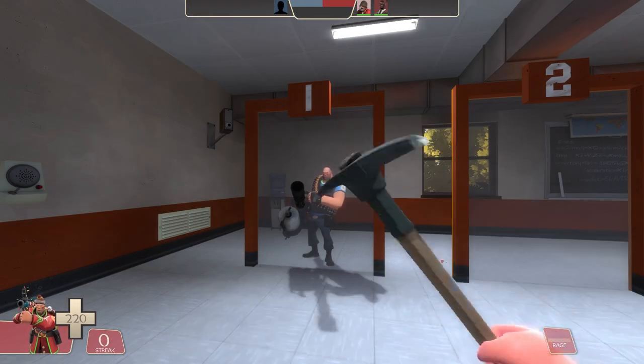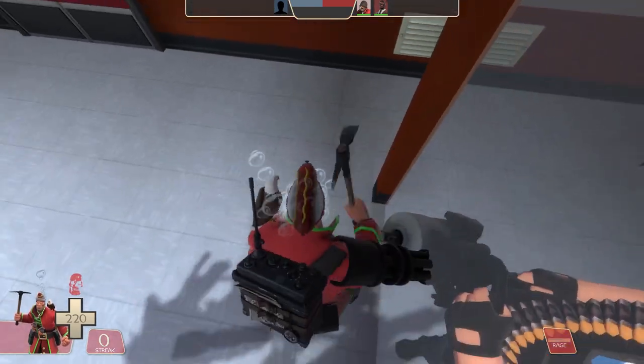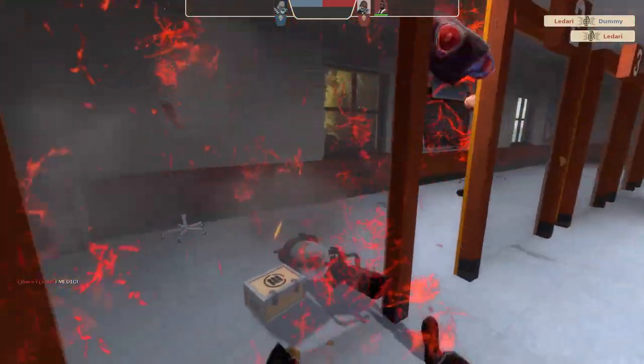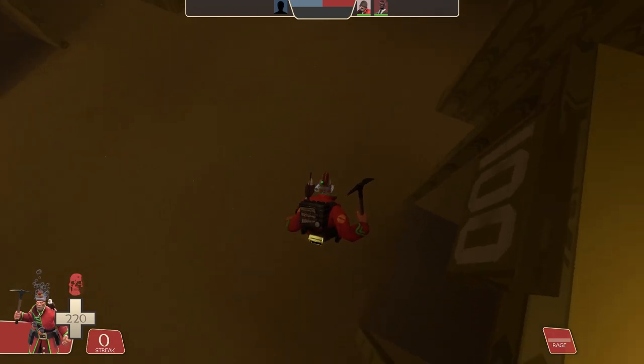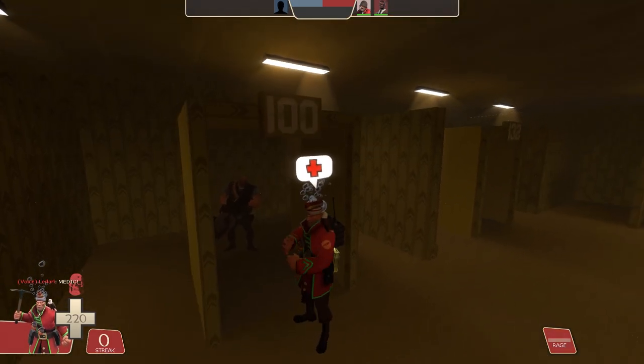Next on the list is the Kamikaze Taunt. By angling yourself sideways, initiating the taunt, and calling medic, you cause your taunt to kill the enemy through the wall. Using this method, it is possible to kill enemies through walls up to 100 units thick.